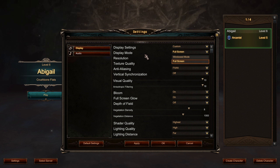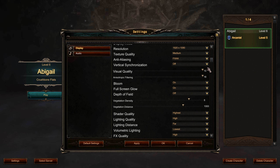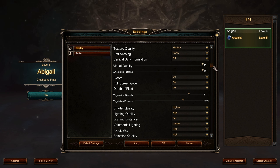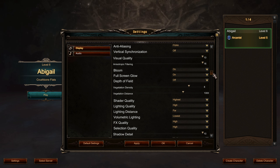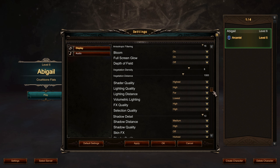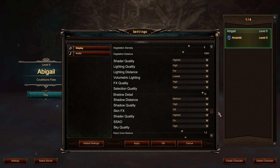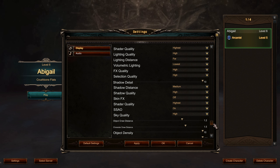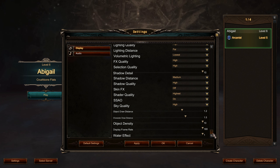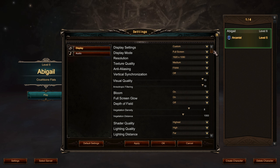There is some visual quality that doesn't get explained, which is a bit of a shame. It boils down to the level of detail and some anisotropic filtering. Bloom, full screen glow, and depth of field are next up, with shader quality, lightning quality, volumetric lightning, and FX quality — quite a few aspects you can customize. No complaints here at all. If I have a minor nitpick it's the lack of a colorblind mode, which as an indie title we can live without, but it would have been nice.